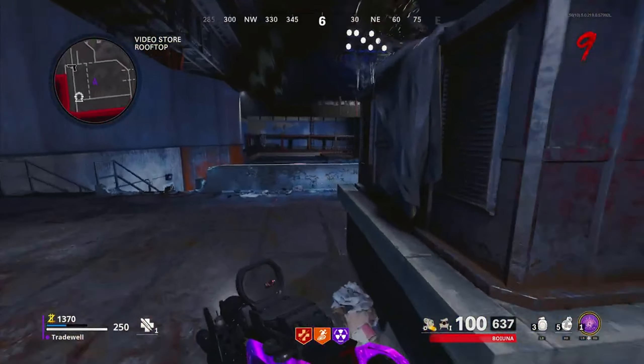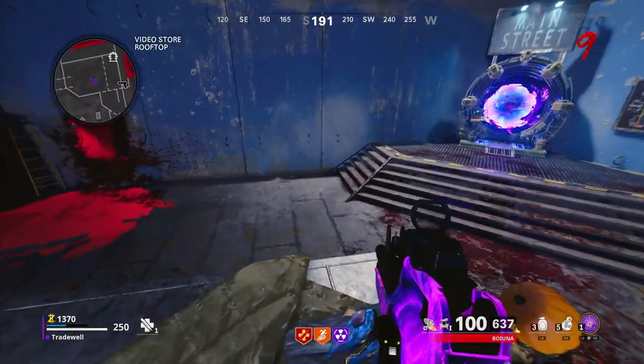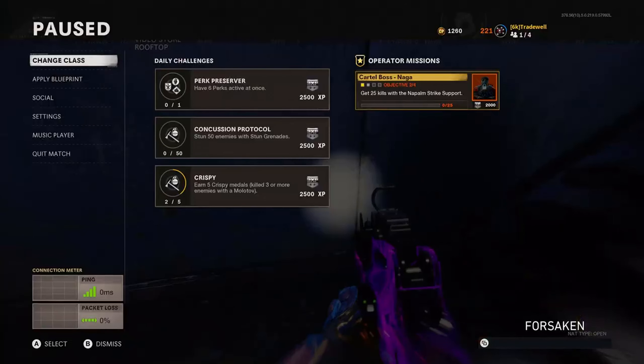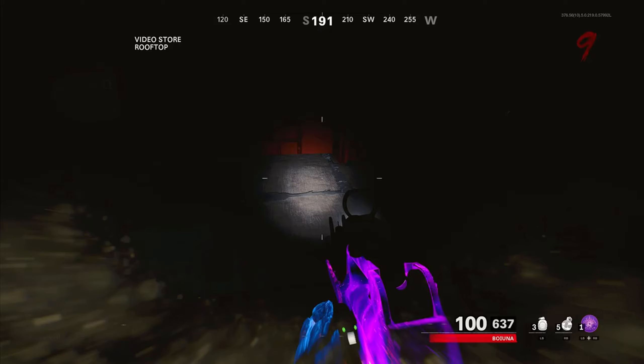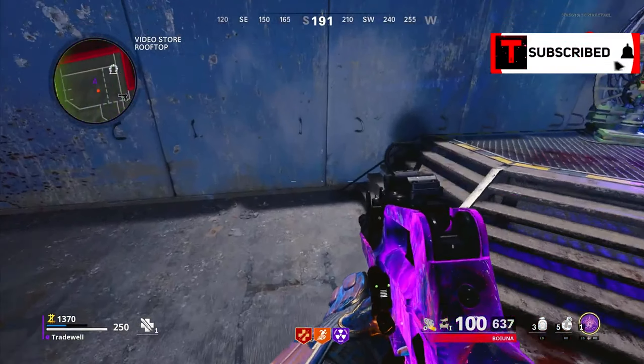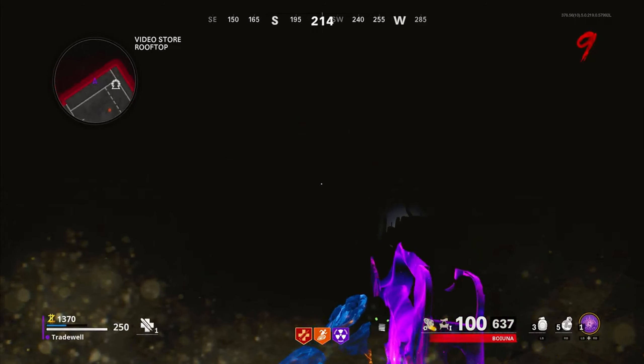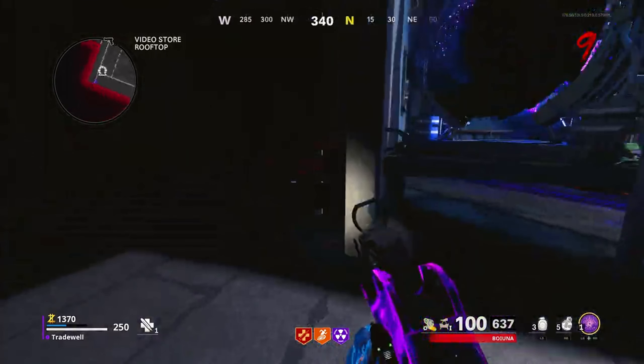In slow motion now: hop up on the box, then sprint as soon as you hit the floor, slide, pause — and that is how you will breach this wall. Again: hit the floor, slide, pause — all in a fast instant and you'll push through the wall.